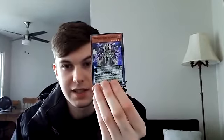DD Lamia, DD Savant Thomas, DDD Duo King Kali Yuga — some of these DD cards get pretty long in name. Performer Pal Celestial Magician — really like the shining card art for that one.